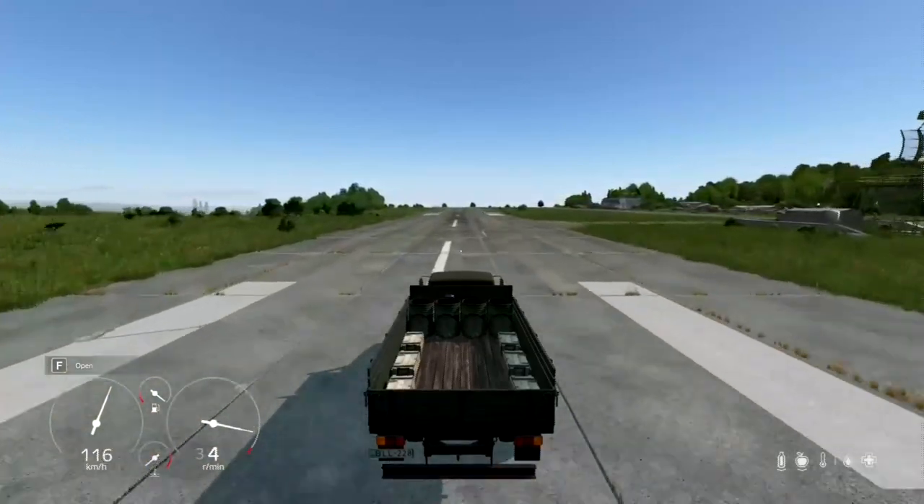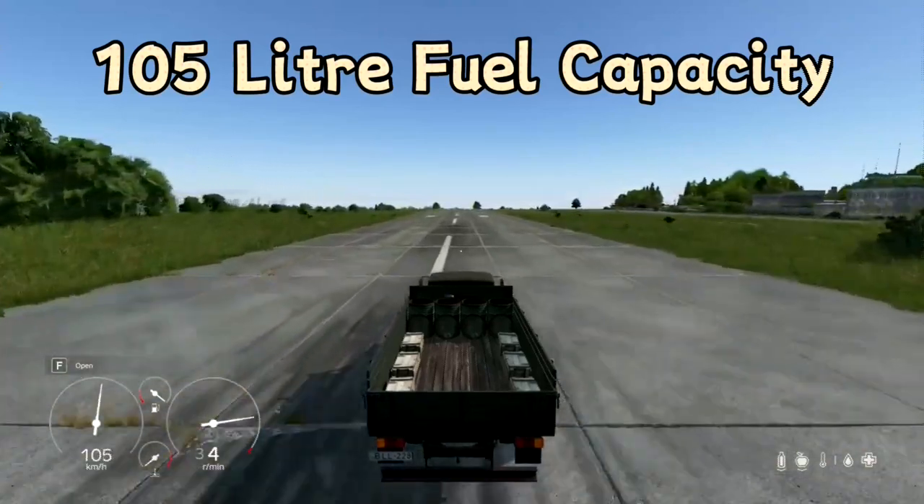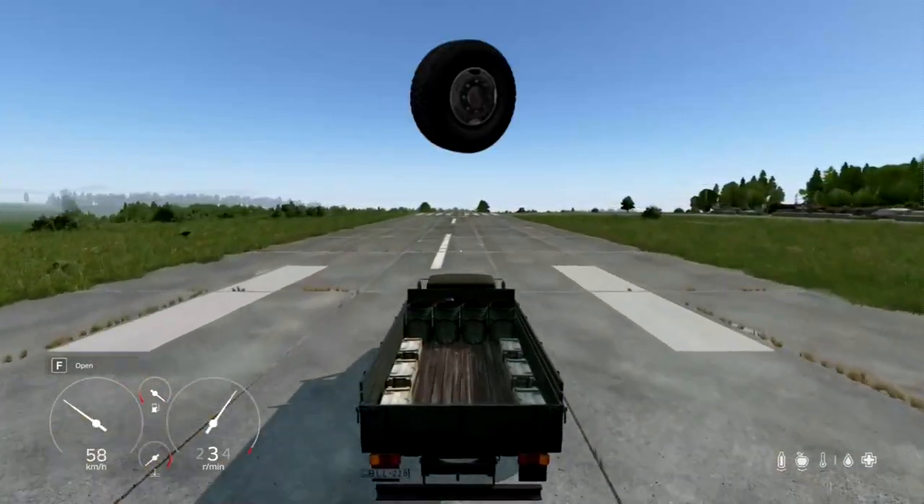Running low on fuel is never fun — the truck has a 105 liter fuel capacity to keep you on the road longer. And for those unexpected bumps in the road, rest easy knowing there's a spare wheel ready to go.